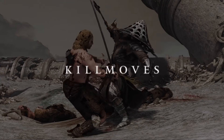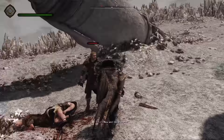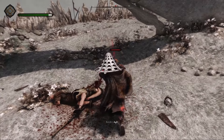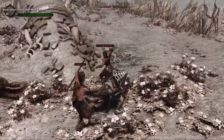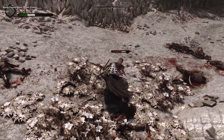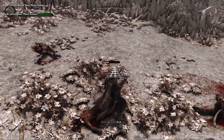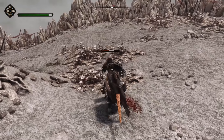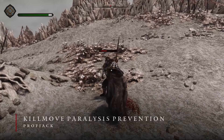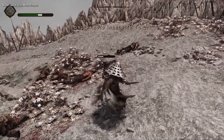Moving on to kill moves. Firstly, let's install Violens so we're able to tweak kill moves. Using Violens, it's up to you how you want to set kill moves up. I personally use a preset where kill moves don't change the camera angle so they appear seamless. But you could fully disable kill moves or not touch them at all — it's entirely up to you. However, we do want to install both Kill Moves Paralysis Prevention and Post-Hit Kill Moves and Executions to polish our setup.